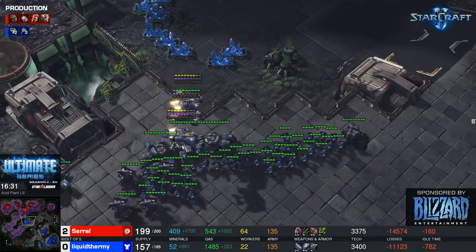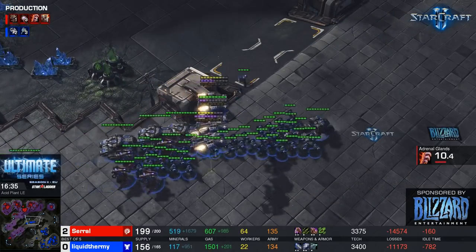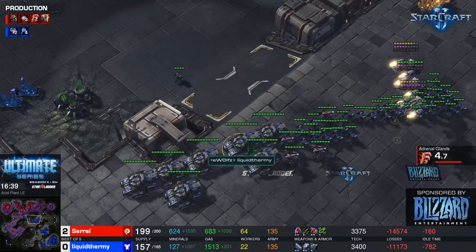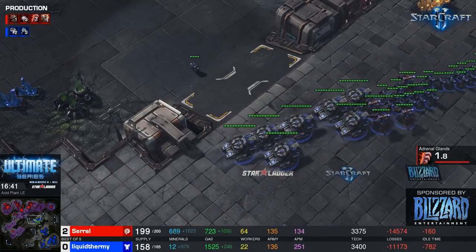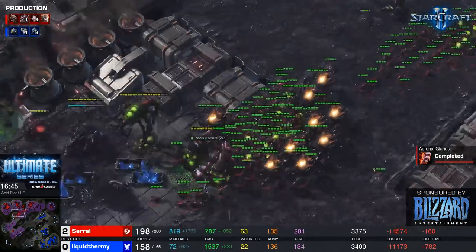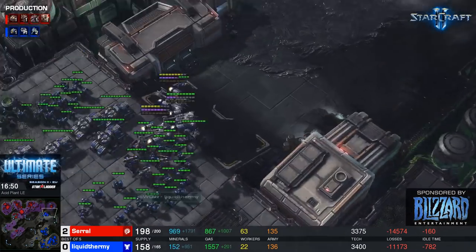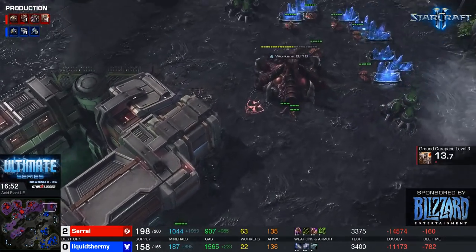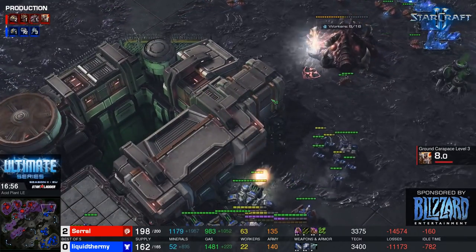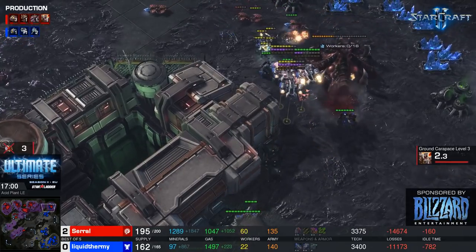uThermal has done good economic damage to saril, but his own economy isn't great either. This game will still come down to whoever wins the better engagement. Saril's army is looking scary now with adrenal glands up and plus-three carapace on the way. uThermal is picking off saril's fifth base, keeping him from reaching super scary supply and resource levels.